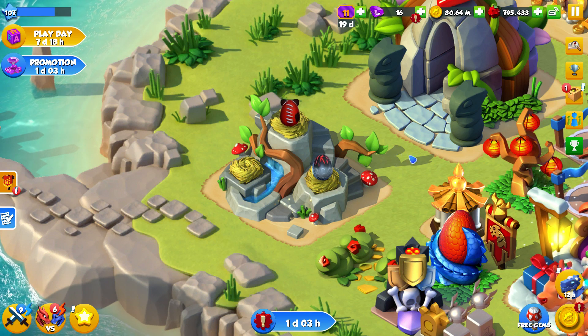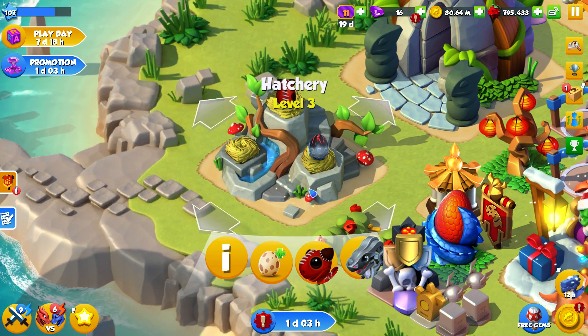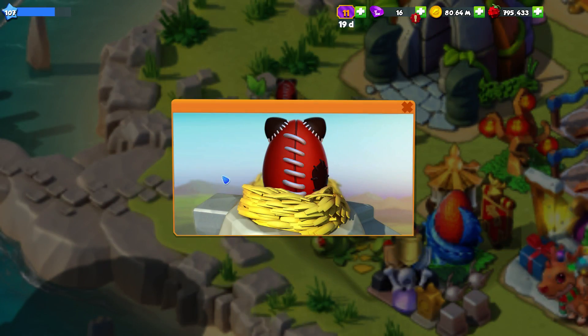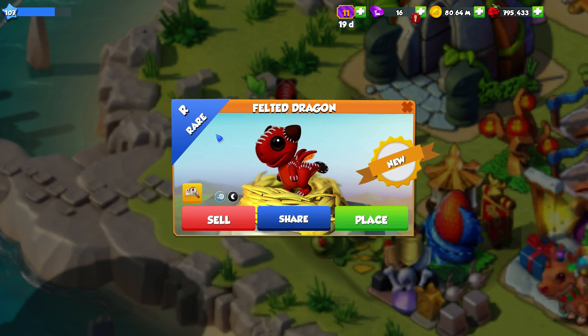Hello there everyone and welcome back to another episode of DML. Today we have a brand new dragon to finish hatching — it is the Felted Dragon from the Playday solo event. This egg has such an adorable little design with his little sewing marks everywhere. He is a rare dragon with the shadow and wind elements.